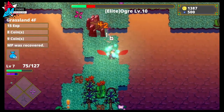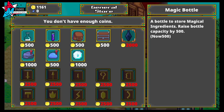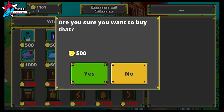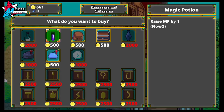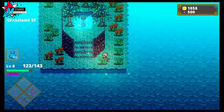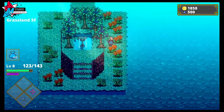Subsequently, depending on how well you can handle the Labyrinths, you may want to invest in more potion bottles and magic potions, which permanently increases your magic points or MP by one. These will make your Labyrinth runs a little bit easier thanks to the added healing and additional magic or skill use.